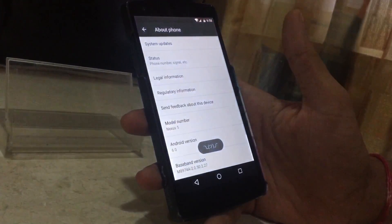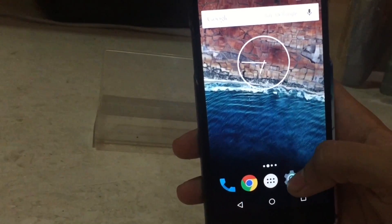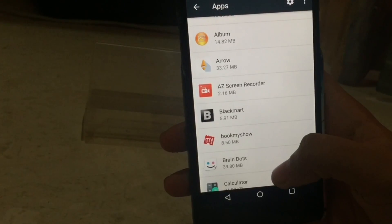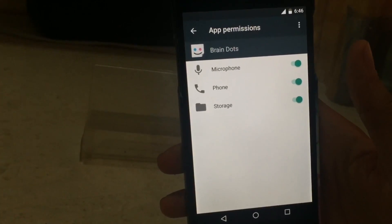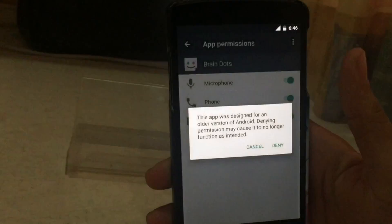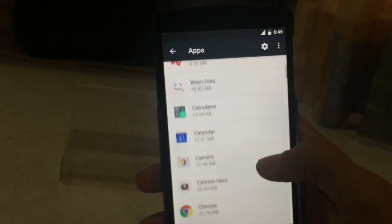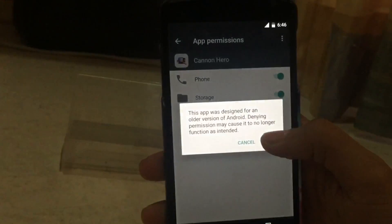Nothing has been changed as much. So coming to the first feature: app permissions. On Android M, this is the most liked and most useful feature. Because sometimes, as you can see, I'll go to some games like Braindots and scroll down to permissions. This application takes my phone settings and microphone. Now why the hell does the game require my phone settings? So I can just deny it, as you can see over here. I'll deny the microphone as well. You can allow or deny any permission that the app requires. This is a pretty cool feature — you can have more control and more privacy.